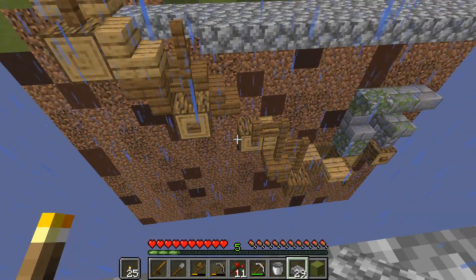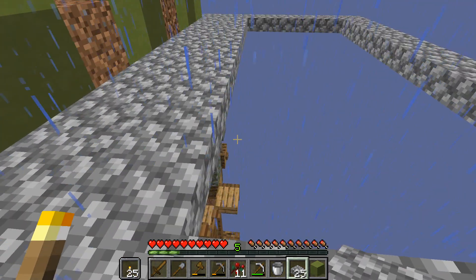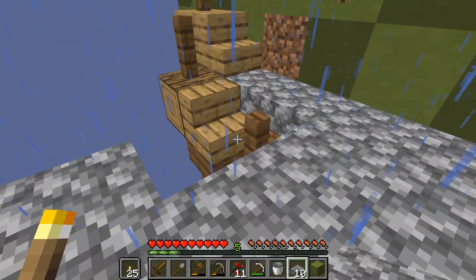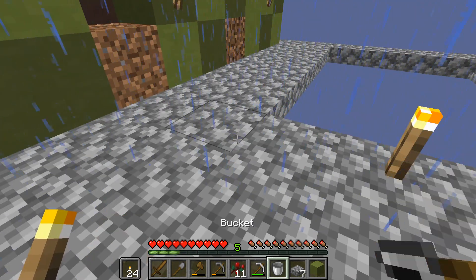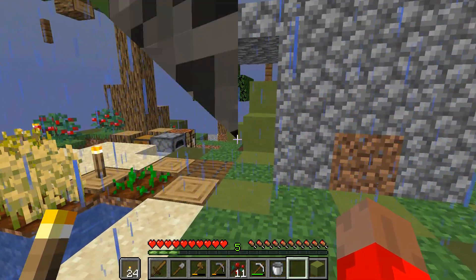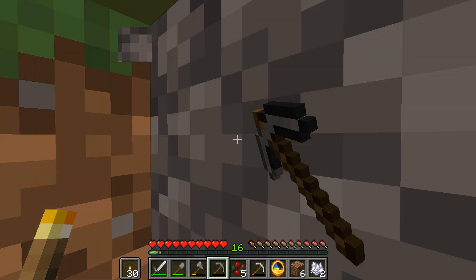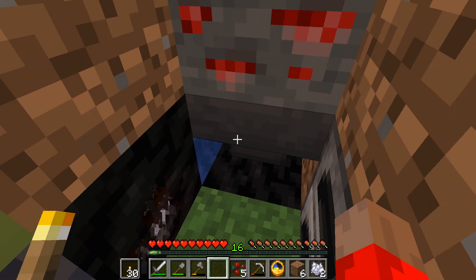You do a lot of crouching in these type of games, did you ever notice that? What I should do is go down to the very bottom and then just build a bit of a platform — that way if I ever fall I hopefully won't lose all my stuff. It's all about your stuff. Our pickaxe is just about to break, and the sun is just about to come up — I can tell by the clock I'm carrying. Yes, I built myself a clock, and I've built myself a hopper!